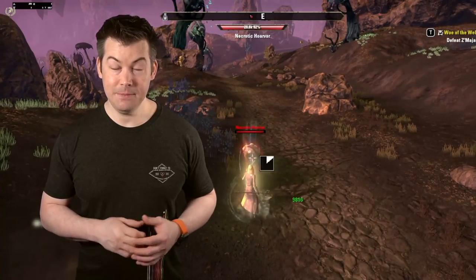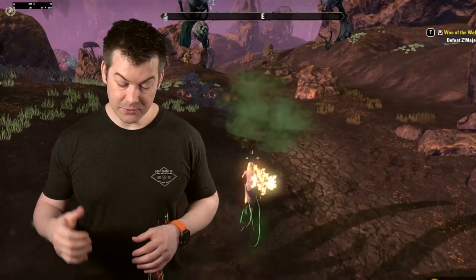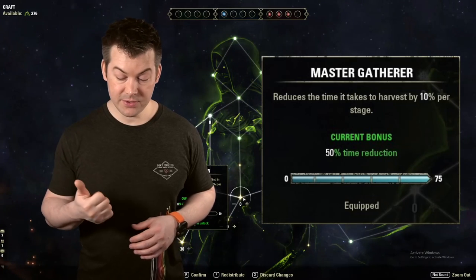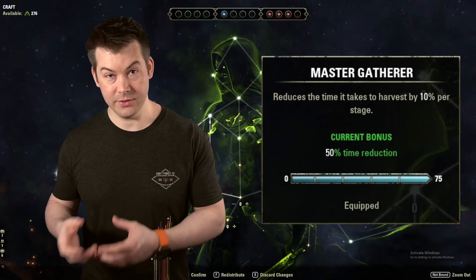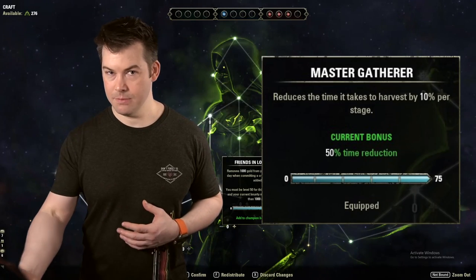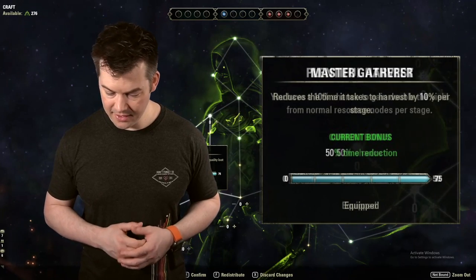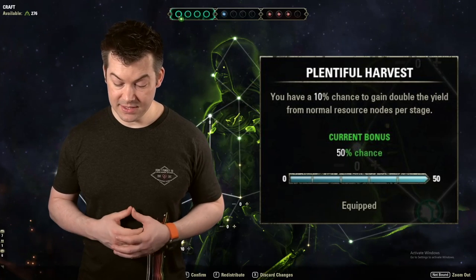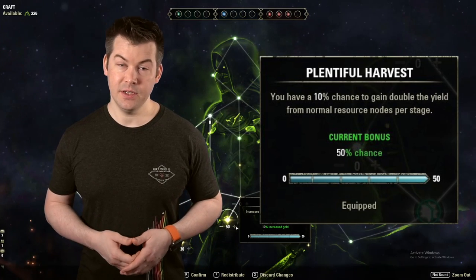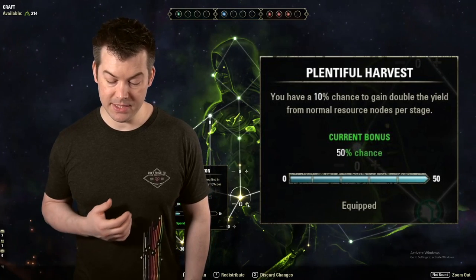After that, let's talk about CP — specifically the green tree, which is where all the fun is. There are a couple of CP you absolutely want. One is Master Gatherer, a slottable CP that reduces the time it takes to actually gather a resource by 50%, so you can grab resources much more quickly. The other is Plentiful Harvest, which gives a 50% chance to increase the yield of a normal resource node — so it can proc and give you extra resources from that particular node.